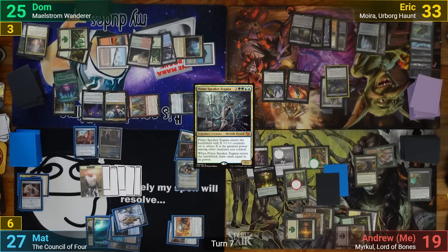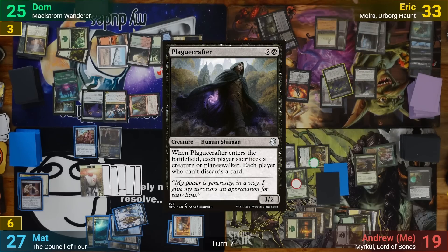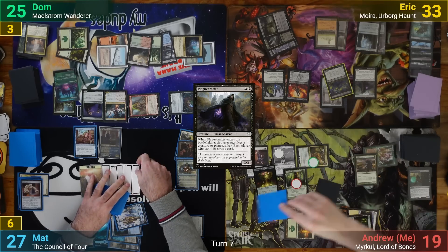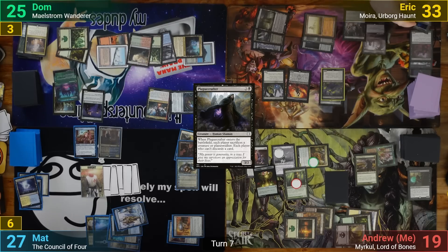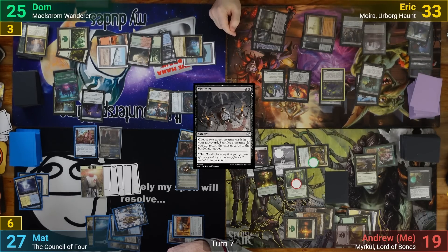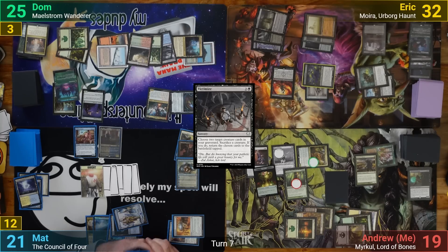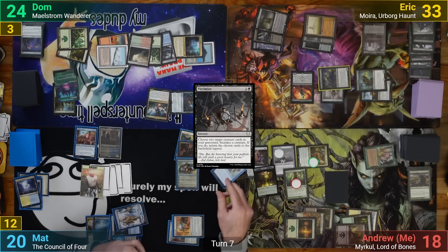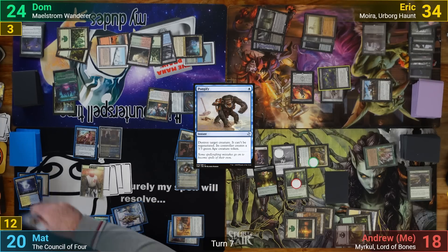Eric draws 2, discards 1, and plays a Phyrexian Tower. He casts Plague Crafter — I sacrifice a manifested card, Matt sacrifices a Knight, and Dom sacrifices Ilharg, putting it 3rd from the top. Eric then casts Victimize, bringing back Zulaport Cutthroat and Witch of the Moors by sacrificing his Carrion Feeder. Going to combat, he swings Moira at Matt, which after it connects brings back the Plague Crafter. Responding to the sacrifice trigger, Matt uses Pongify on the Witch of the Moors, giving him a Monkey instead, and we all sacrifice our creatures. Eric passes.